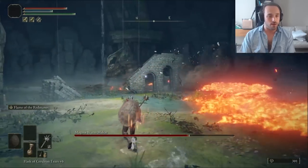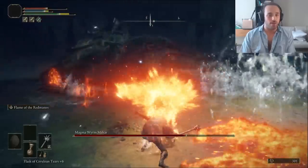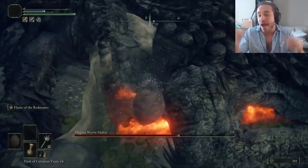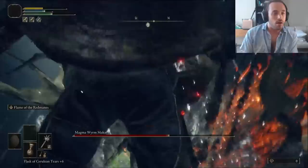Now I start making my way into Altus, and the Magma Wyrm is an easy boss that drops a decent amount of runes from the top of the Ruin-Strewn Precipice. It heavily resists fire damage, but our flame will still break its stance. This is also where we take our first two deaths — I got body-blocked into the lava. This fight is like running across a highway at 1 in the morning: you're probably gonna be fine, but if you get hit, you're getting hit.